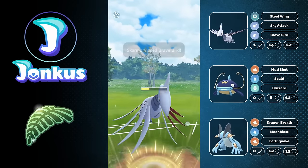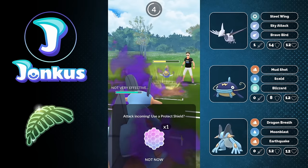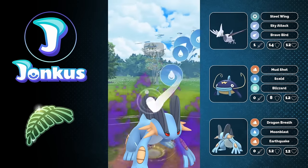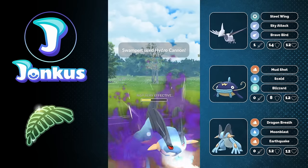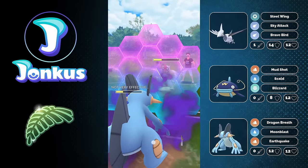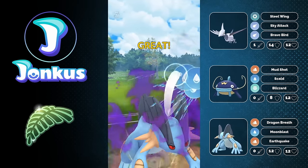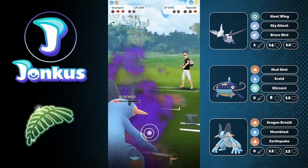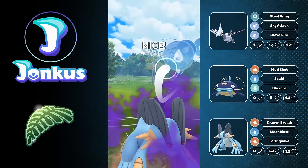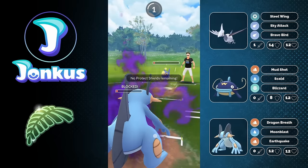Why did I go for Brave Bird? Because A, it does decent damage even though it's resisted, and B, it puts the Lanturn — with Mudshot damage from Swampert — into a range where I might be able to knock it out with Hydro Cannon. I overfarm by one just to be sure I can reach the Hydro Cannon in time. It connects, doing decent damage. They're forced to use Surf immediately, and we can farm them down and win.